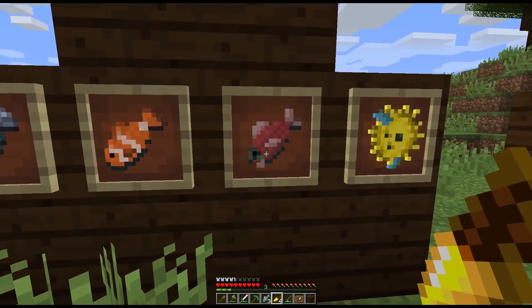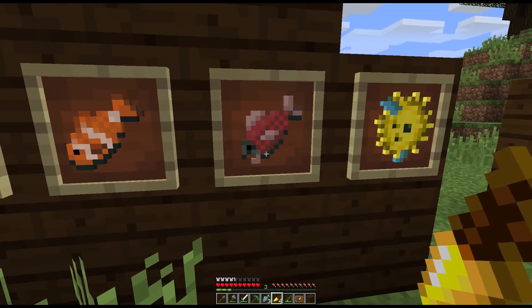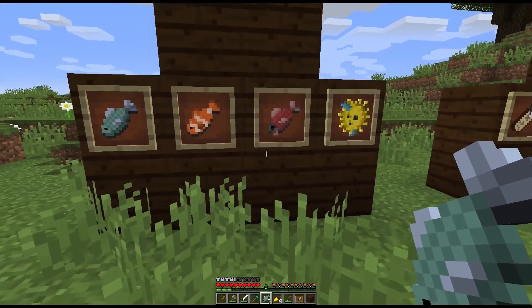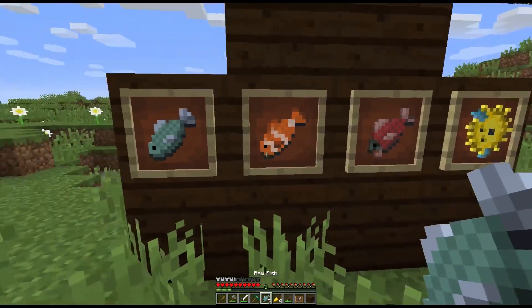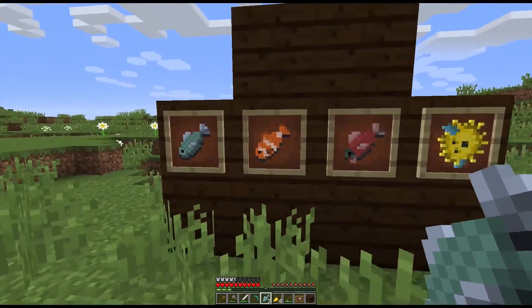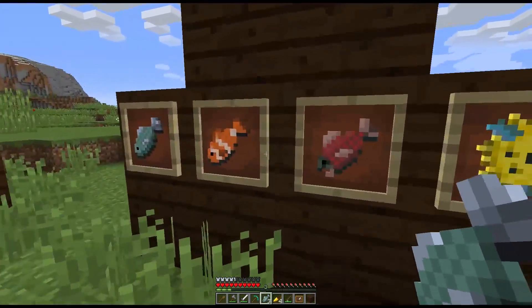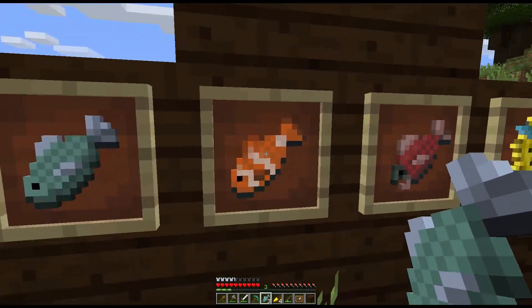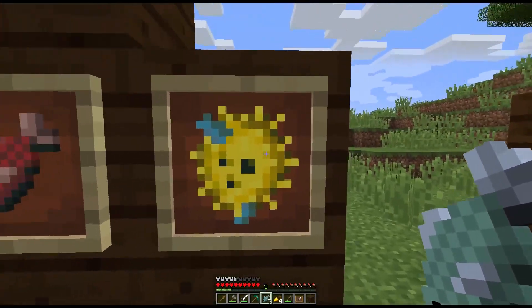First let's talk about the salmon, because it's the easiest one to explain. Salmon is slightly less common than regular fish and it fills you up more — once you cook it, instead of giving you two and a half hunger bars it gives you three hunger bars, with more saturation, almost as much as a golden carrot. Then we have the clownfish, which is a super rare chance drop — roughly the same chance as getting a name tag. It doesn't do too much, but it's a cool rare find.